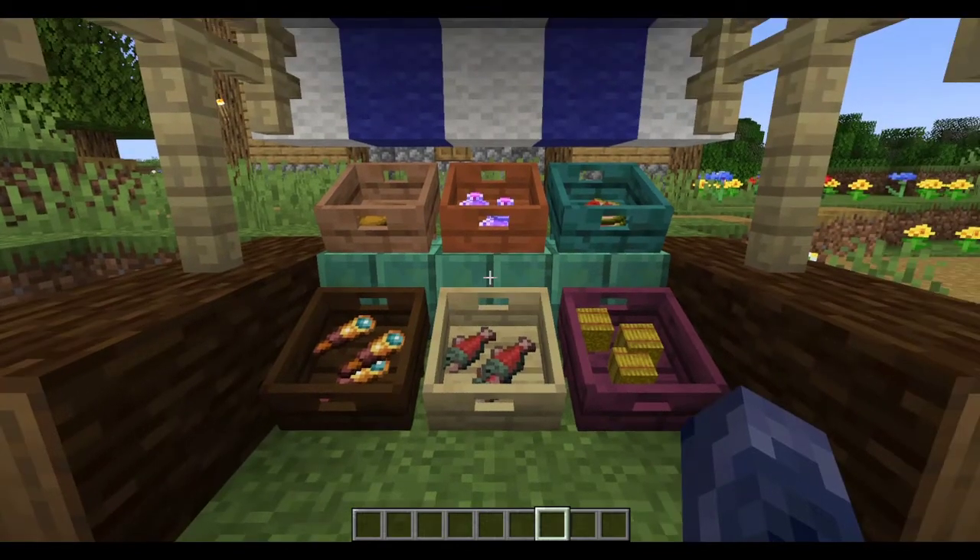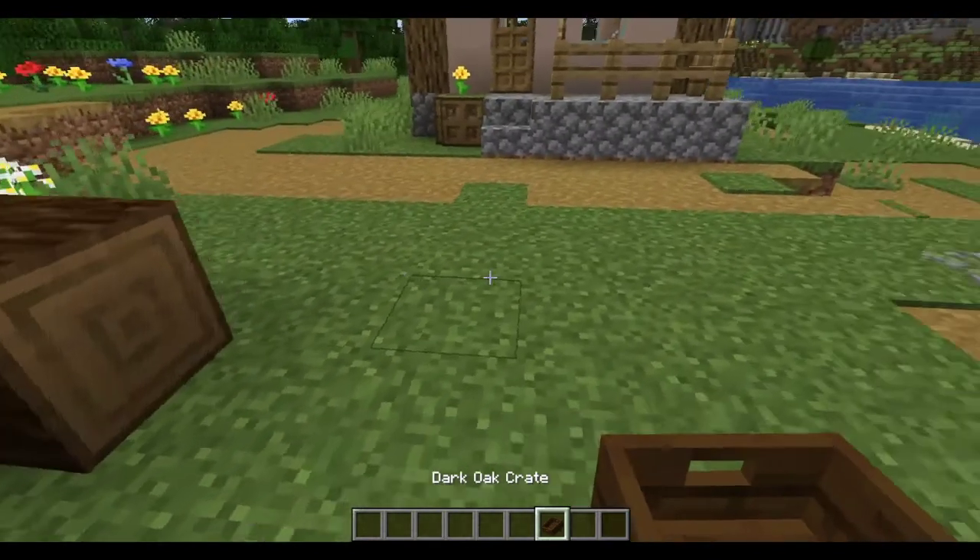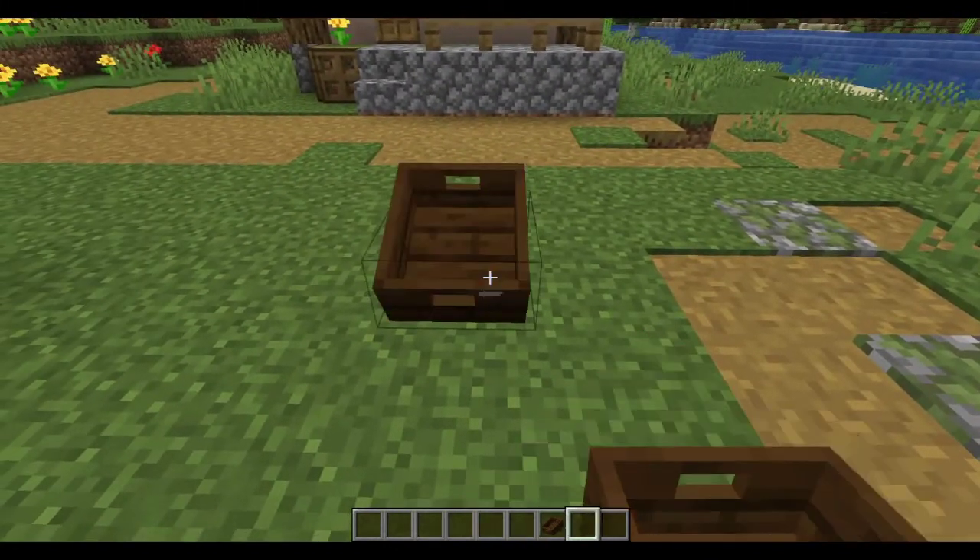Once you have set up your shop, potential buyers can see the items you are trying to sell. To set up your little shop, all you need to do is take a crate, place it down, and right-click it.